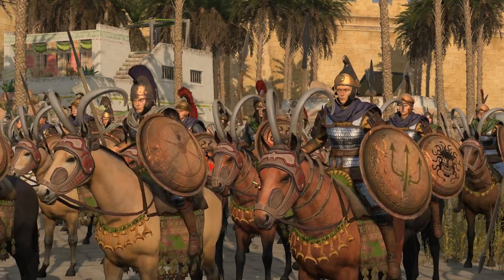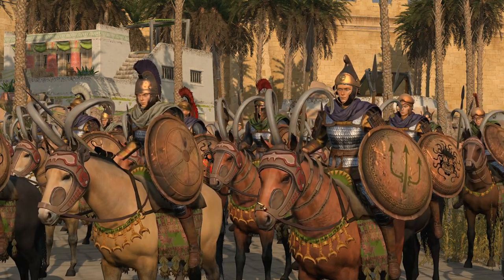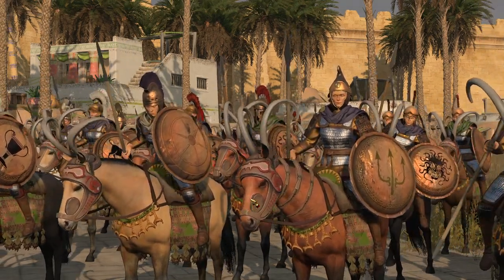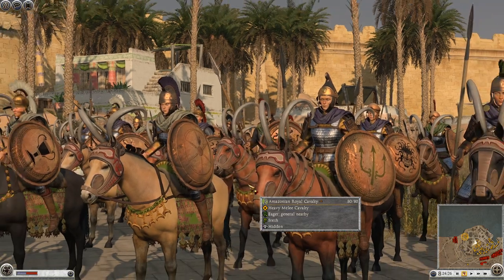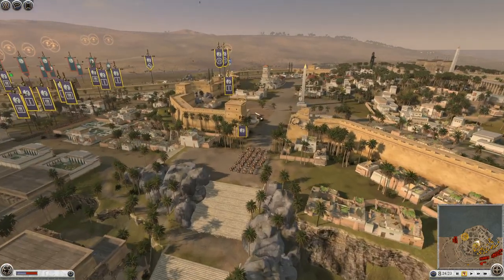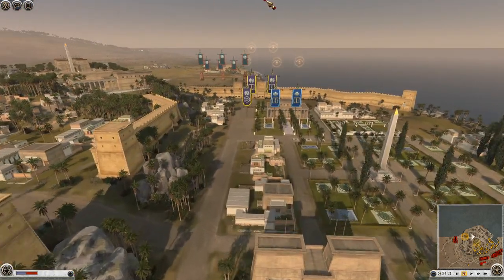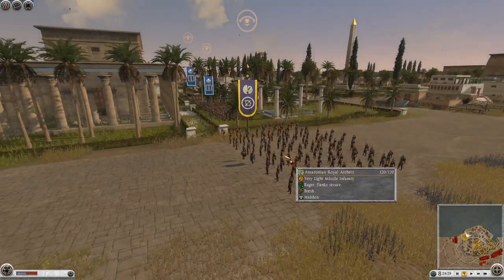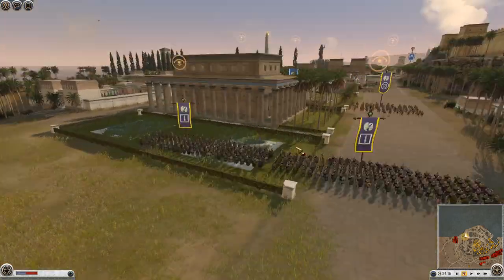Hey Legionnaires and welcome back, we're here with another Rome 2 siege for you today. We're using the New World mod for Rome 2 Total War - it's an overhaul mod that adds loads of new factions and loads of new units. We're looking at Nova Amazonia with the Amazonian Royal Cavalry. These girls look awesome. If you don't know who the Amazons are, they're like elite archers and cavalry - a society that doesn't allow men, though this faction does have a 'Men of Amazonia' unit, which is kind of weird.